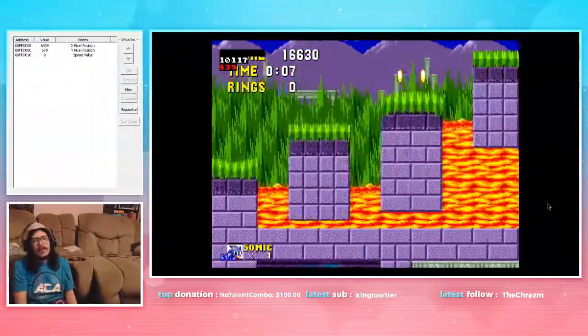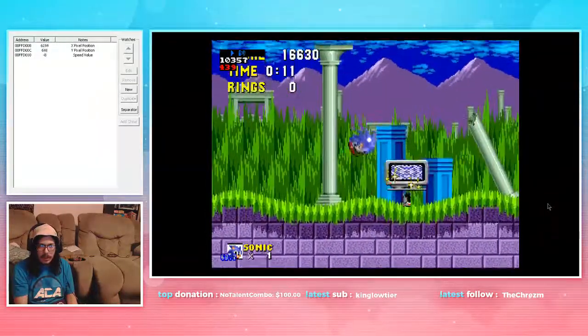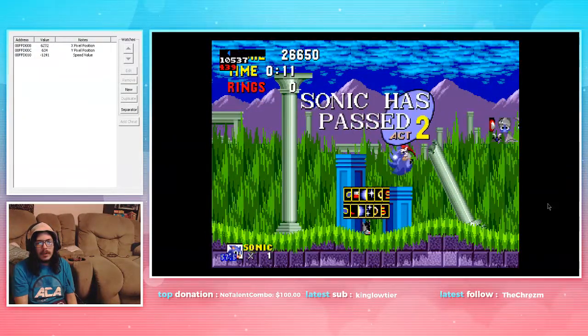And then, yeah, that's it in real time. Like I said, we wait for those rings to go off screen, hold left — glitch signpost. Thank you.